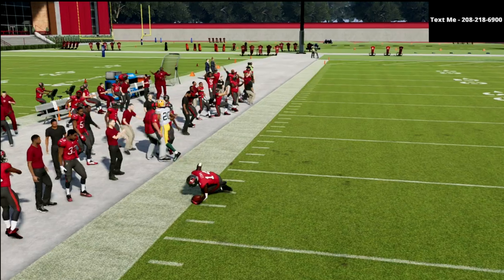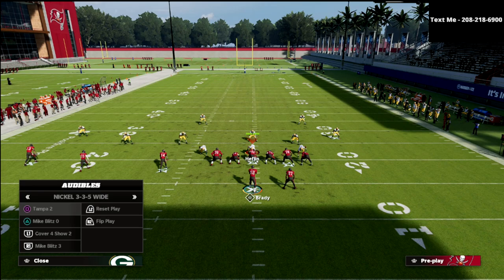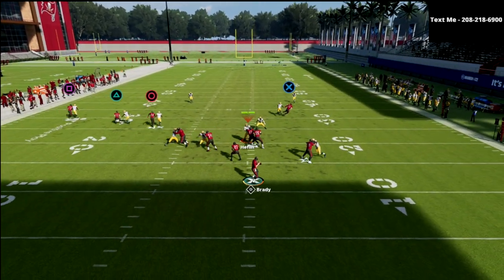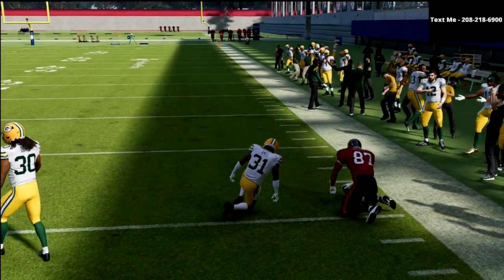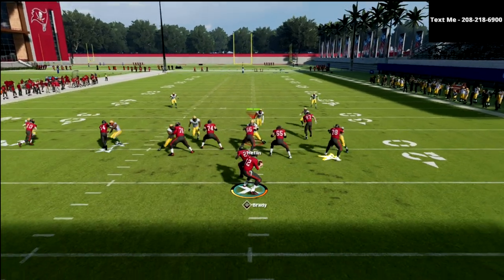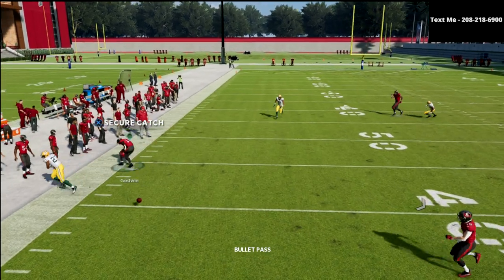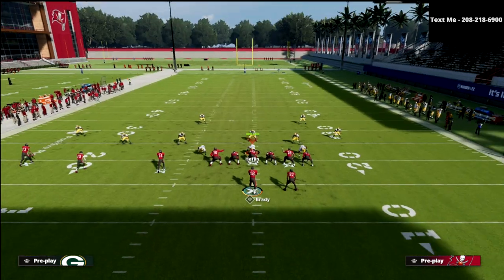It's not as good against man coverage. Against Cover 2 man, the tight end corner route will sometimes get open, sometimes not. The corner route on the left is not as consistent this year as it has been in years past — they kind of get caught up, but he still kind of gets out there. Just be careful with that corner route against man.